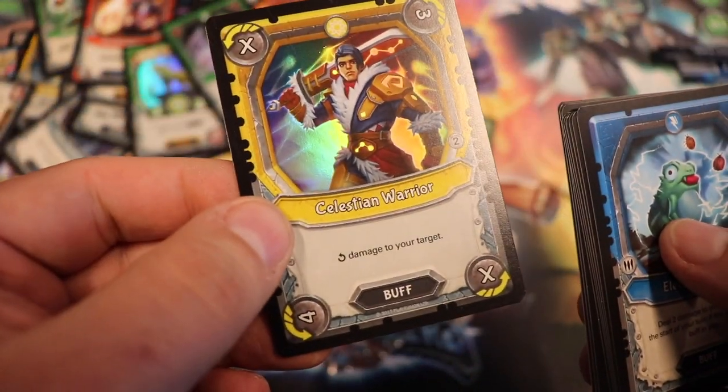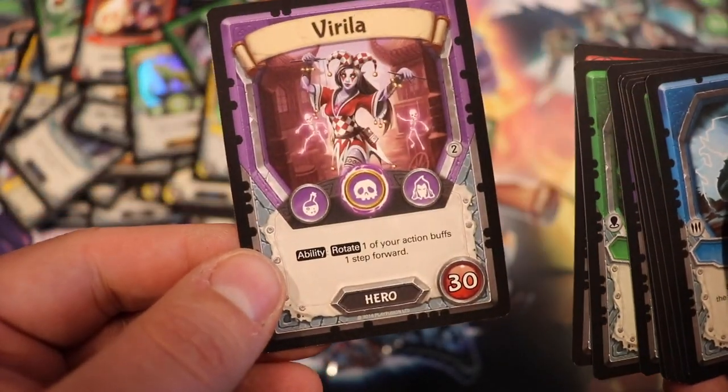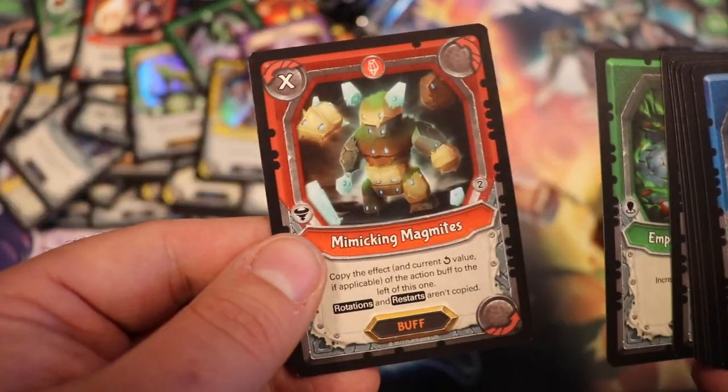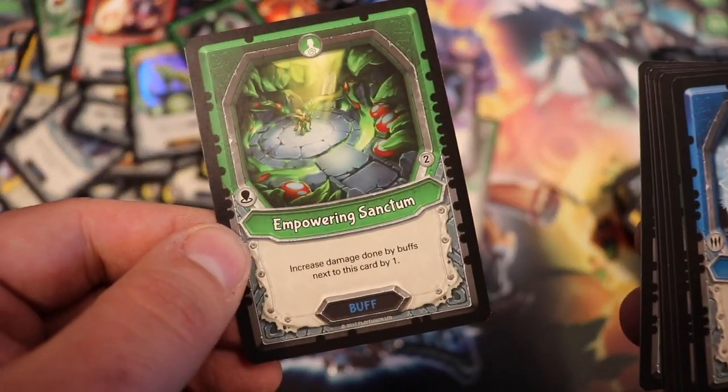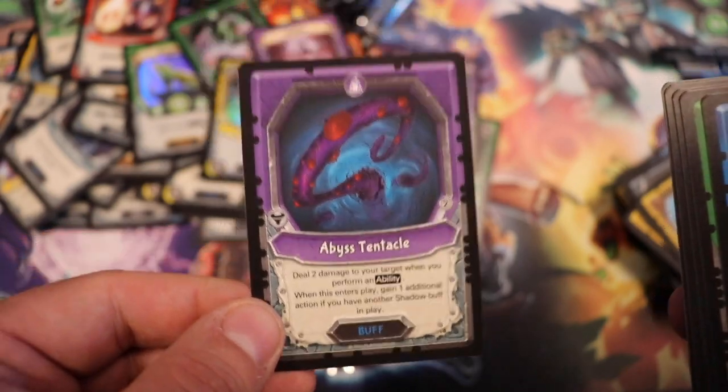Foil: Celestial Warrior. We have Varilla, a hero. Our rare is a Mimicking Magmites, then we have an Empowering Sanctum, an Abyss Tentacle, and the rest are common.